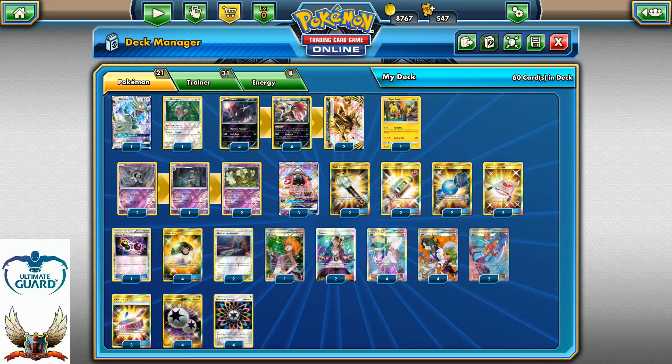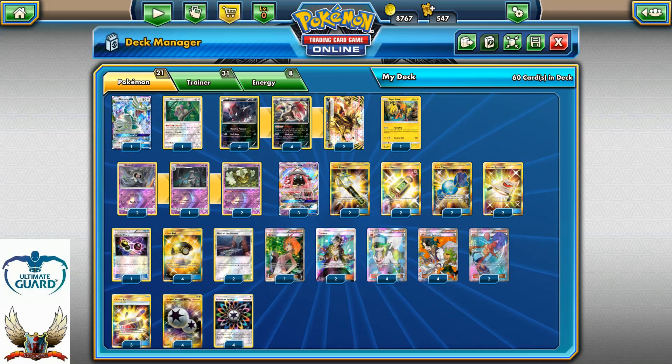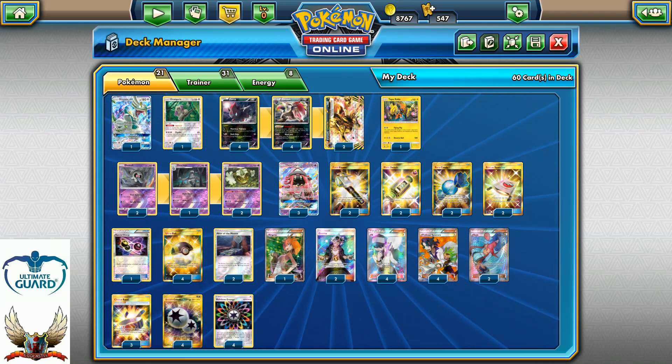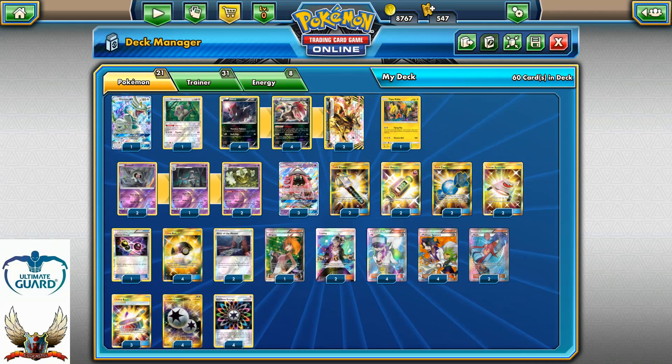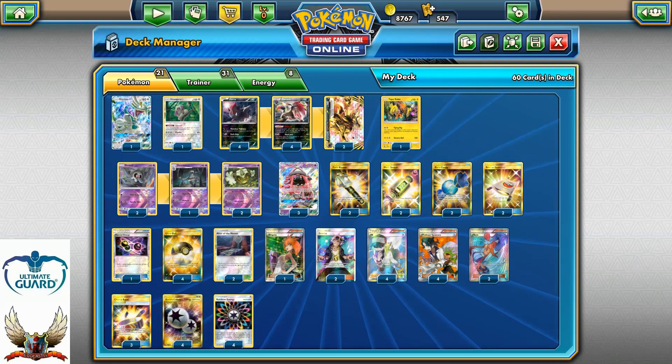If you're looking for any of these cards, make sure to check ccgcastle.com — with code DCG Center 5 you can get a five percent discount on your first purchase. Everything you need to know is in the video description. Now let's do some game testing so you can see how this deck works in action.